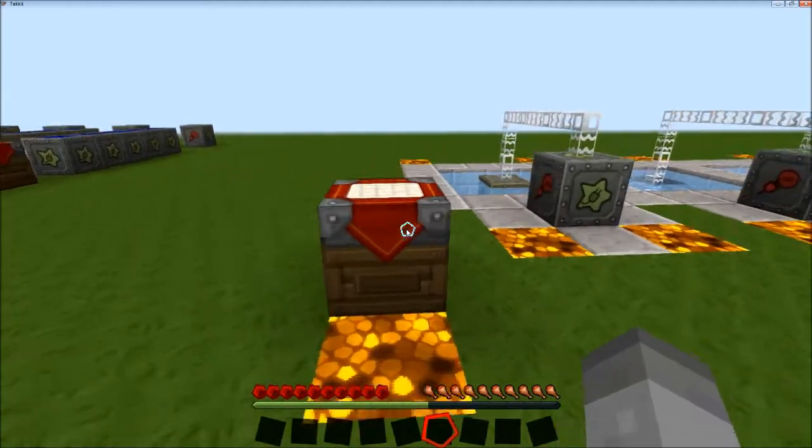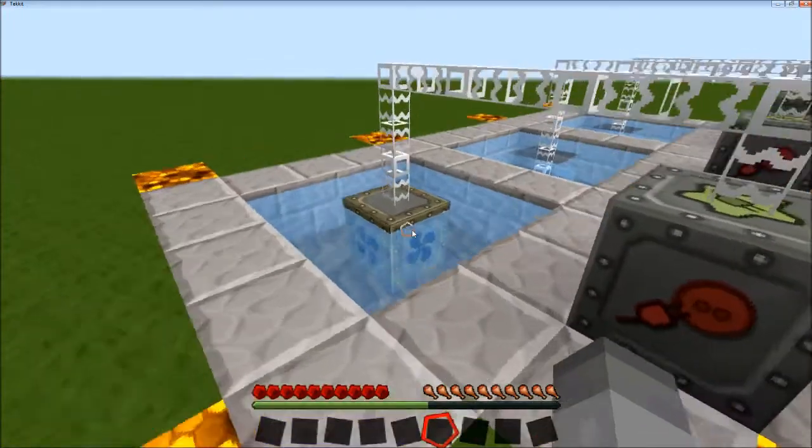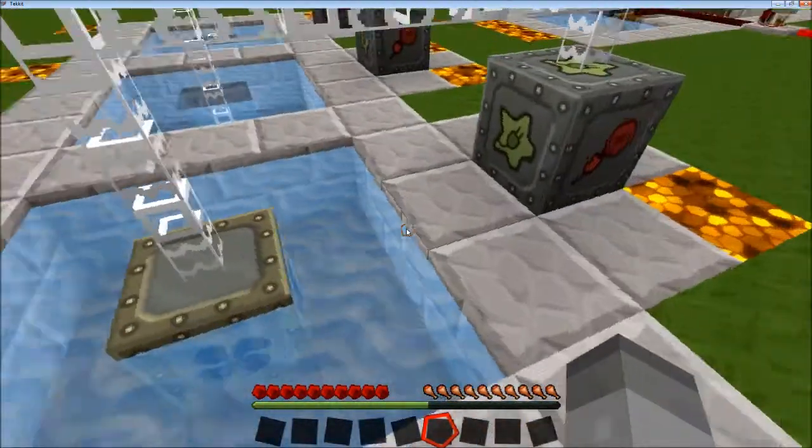Water mills are built like so: four wooden planks, four sticks, and a generator, which builds two water mills. Now water mills cannot be placed like this — this is a bad configuration for a water mill.